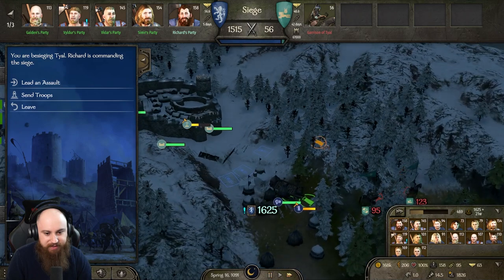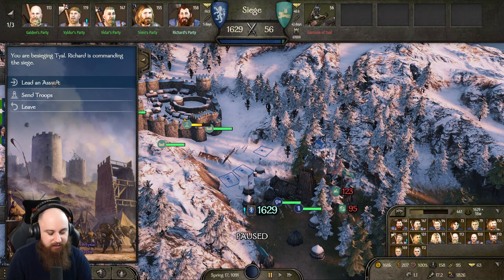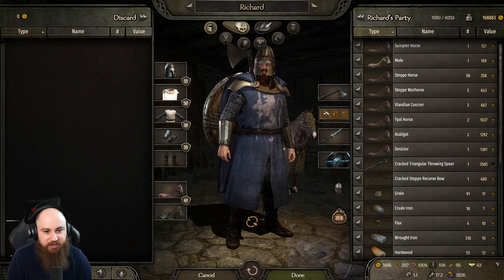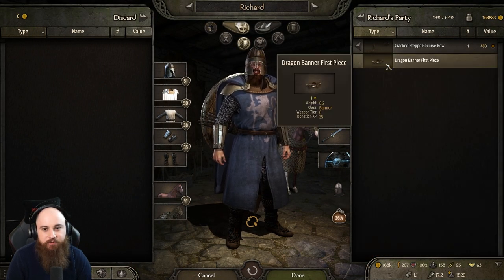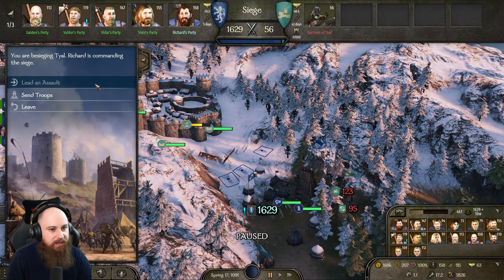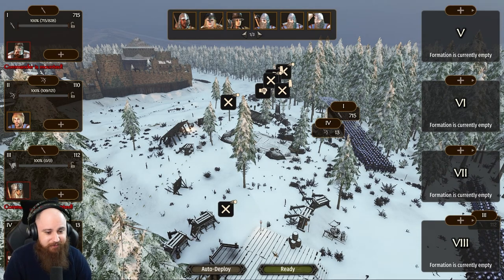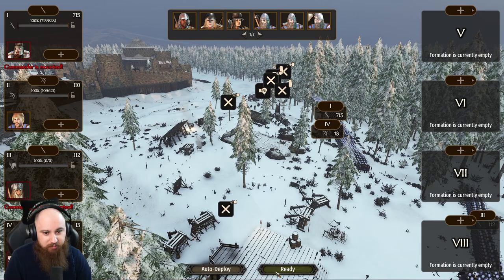Let's get that tower up, wait till morning and then we will press the attack. Lead the troops in the assault — we want to switch over to mid-bow for this. In we go! 1629 versus 56 — some might say I brought too many men, some might say not enough. I say not enough. Auto-deploy, begin.